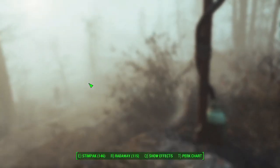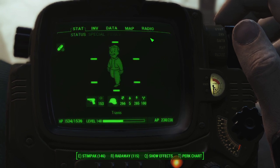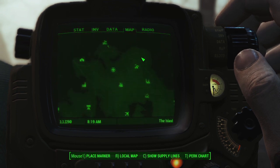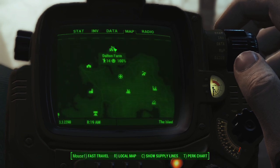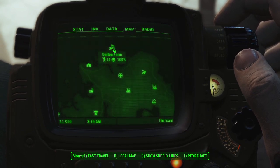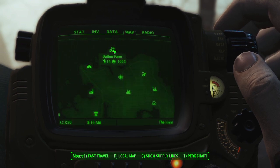As a quick recap, Dalton Farm is unlocked via a quest in the Far Harbor DLC. It is located at the northernmost portion of the island — this is where you first arrive in the DLC, and Dalton Farm is way up at the edge of the map. I've reached about the maximum population I can support given this build, so let's go ahead and take a look.